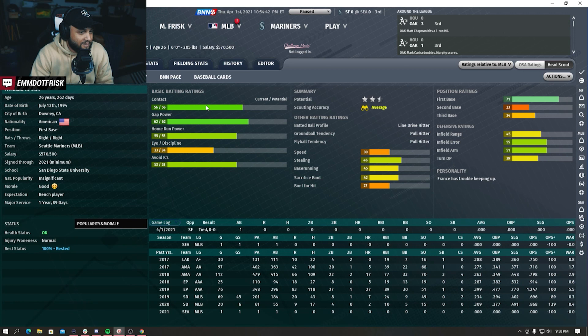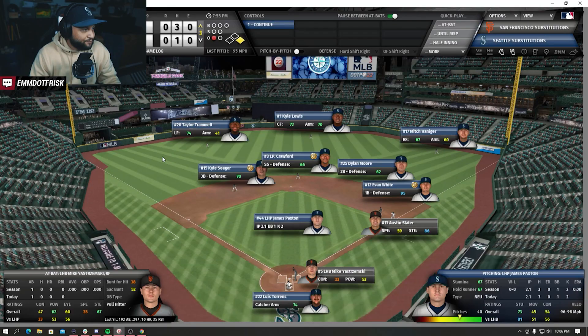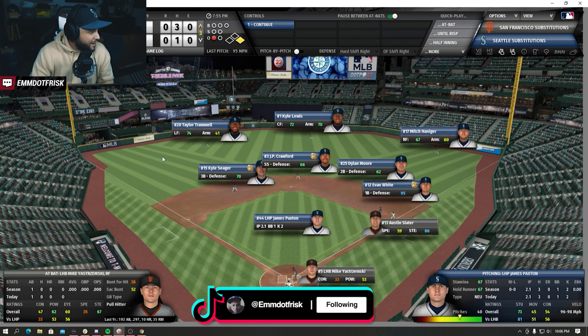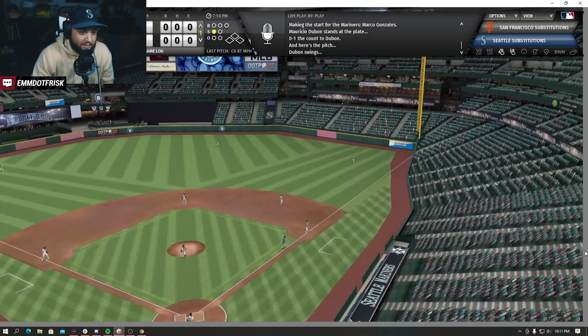Of course Taylor Trammell is gonna have his major league debut. Here we are opening day - look at how beautiful this ballpark is in Out of the Park 22. Of course this is the beta. Marco Gonzalez on the hill today - game number two, down one already. Gonzalez deals and it's gonna be a fly ball to right field. Haggerty is gonna get there pretty easily and that's out number one.